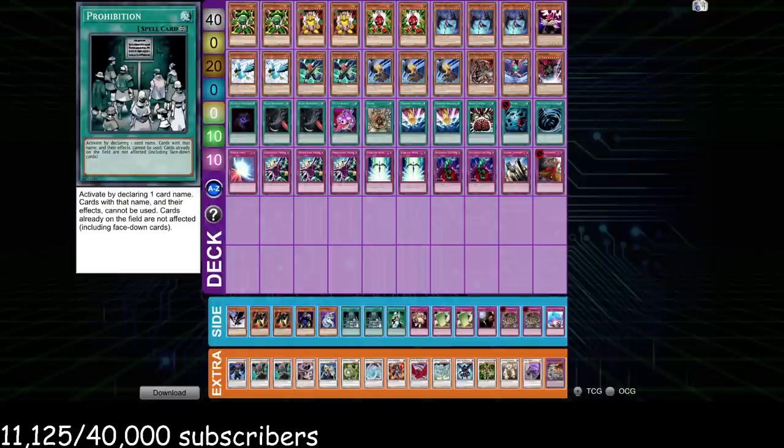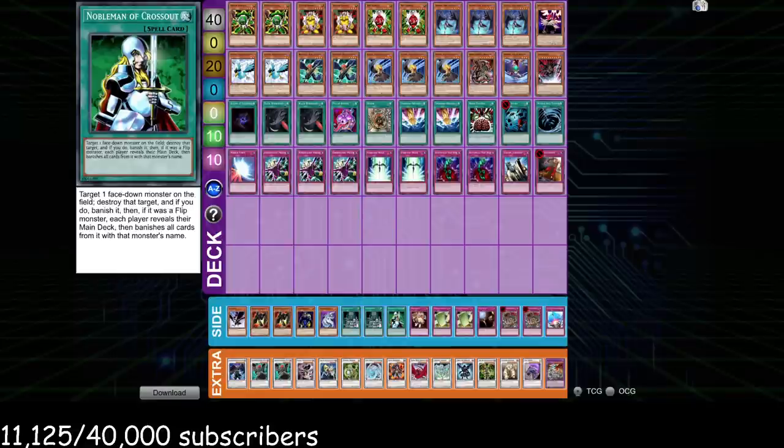We've got double Prohibition. This card I've been very impressed with — it fills multiple roles, stops a lot of unfair decks, and it's great versus Frogs, which I'll show in the replays. It's also insane versus Hero Beat. Frogs and Hero Beat are two of the most popular decks right now, so you can bring in Prohibition versus Value Turbo, name Value, name Sirocco — it's pretty good there.